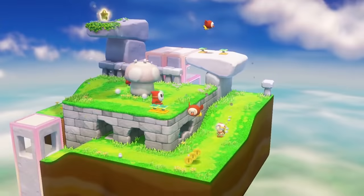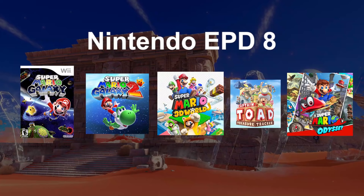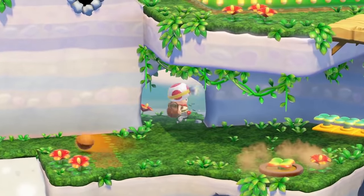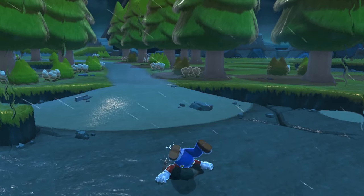However, in between 3D World and Odyssey, we got a game called Captain Toad Treasure Tracker, which was developed by Nintendo EPD-8, the studio behind the big dog Mario games. Now, you might have picked up on this over the years, but I'm kind of a Mario fan. That being said, even I didn't play Treasure Tracker until years after the fact. Bowser's Fury is the new Captain Toad, because if you don't play it, you're being a dumbass.